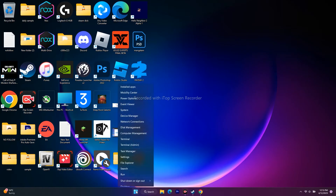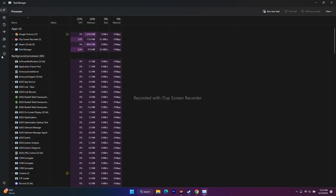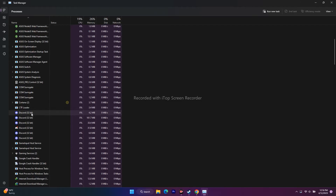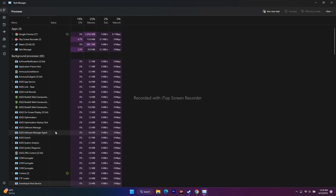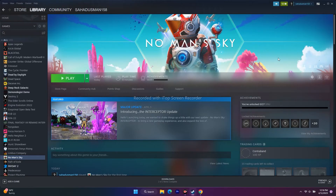We also need to close overlay applications. Right-click the taskbar, go to Task Manager, and look at what's running in the background. Overlay apps like Discord and overclocking applications like MSI Afterburner or RivaTuner are common causes of crashes. Select them, right-click, and go for End Task. Close Discord and all similar apps, then try to play the game.